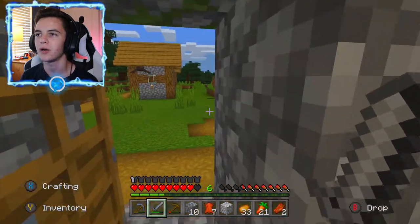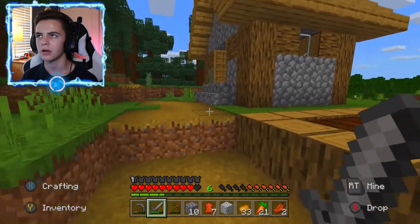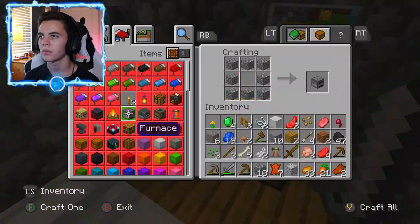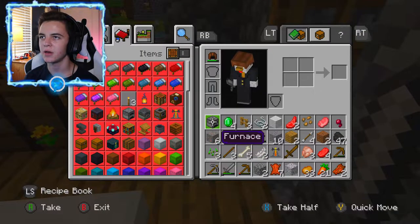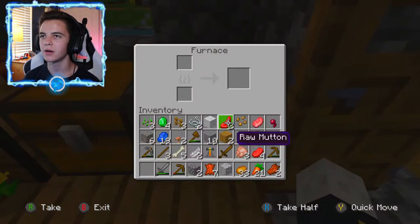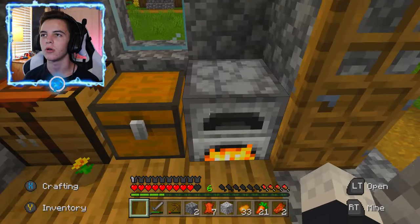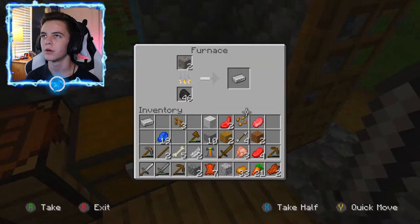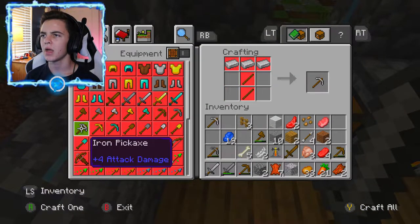Our inventory is absolute crap right now. I need to make some iron stuff. I don't remember where the furnace is — I am totally losing everything. I don't have a furnace. All right, we have ourselves a furnace now. My inventory is completely full. Let's put this furnace down and we're gonna smelt some iron now. For fuel I've got a stack of coal. I don't need this flower whatsoever. Three, two, one — and there we go, we have got ourselves an iron pickaxe!